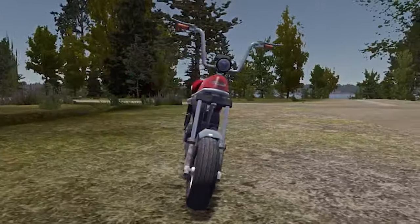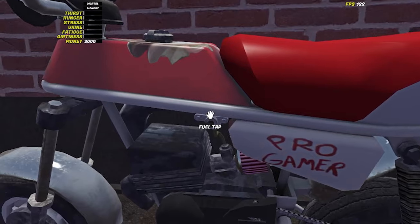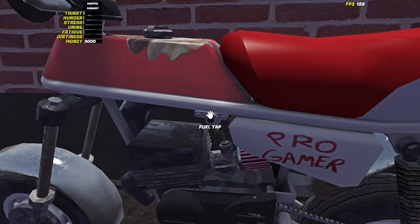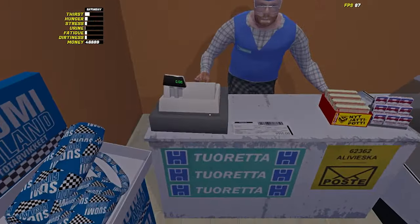The Yonez ES is a moped available to the player from the start of the game and can be found around the side of the garage. Starting and driving the Yonez is super simple. On the left-hand side of the moped can be found a fuel tap. A single left click will rotate the fuel tap clockwise and enable the engine to access the fuel. The engine itself runs on two-stroke fuel, an orange bottle that can be bought in Taymo's shop.